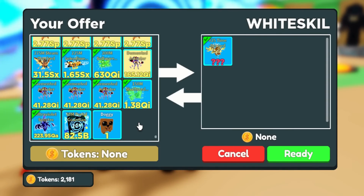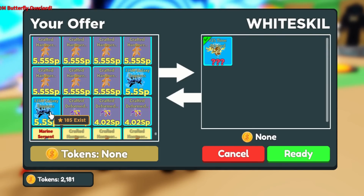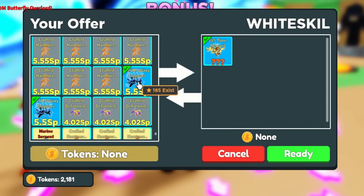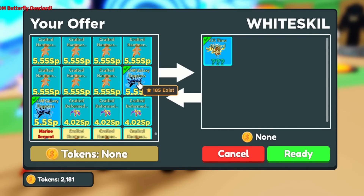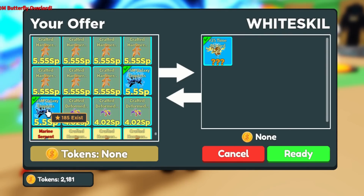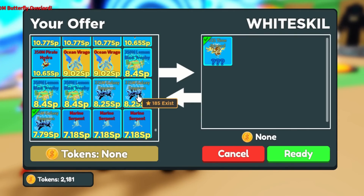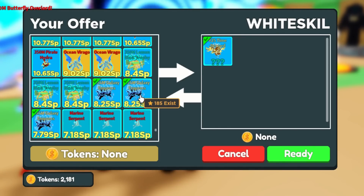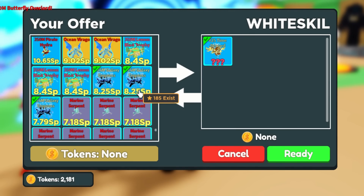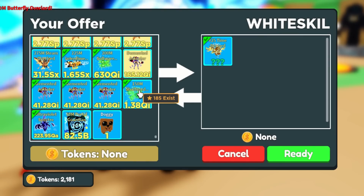Next is the Ultraviolet Specter — this one is around 30,000 to 31,000 in value. Now, I am actually keeping my 325M Galaxy because it only has 185 exists. This is the only secret pet right now with less than 200 exists, and I'm pretty sure it will increase in value in the future. The two level-zero ones will have more value for traders or collectors. I got offers for more than 30k each and was able to sell one for UV plus ads.